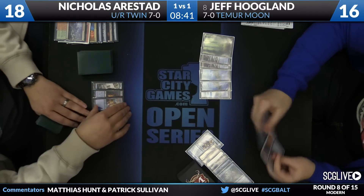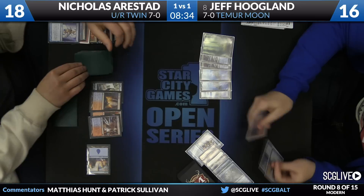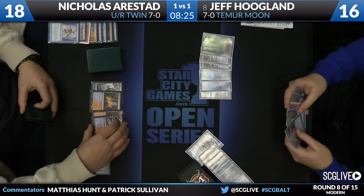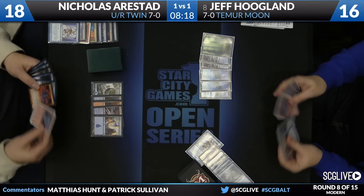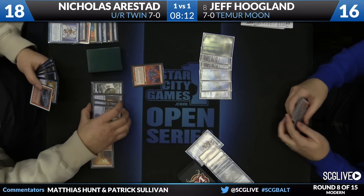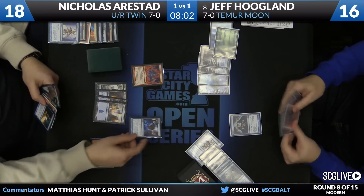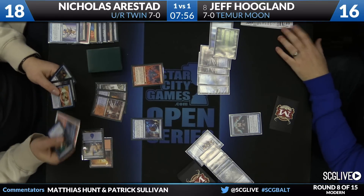Jeff ultimately has to get something down on his main phase. There are cards like Vidalcan Shackles that if Jeff does get down are really big problems for Nicholas. I don't know if he's boarded in any copies of Ancient Grudge, whether or not he's seen Shackles yet — he does have two in his sideboard. Nicholas now finally with a creature: it's going to be Grim Lavamancer with a full graveyard. He's got six instants to back it up.